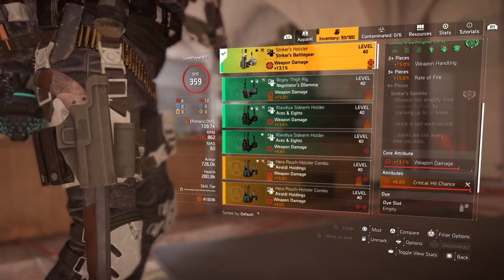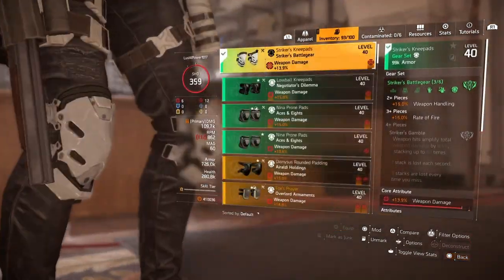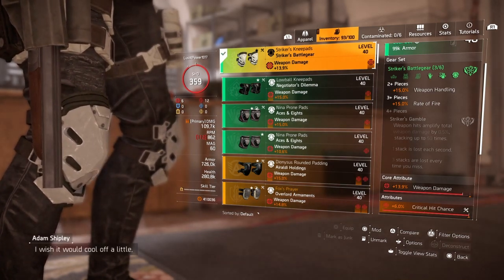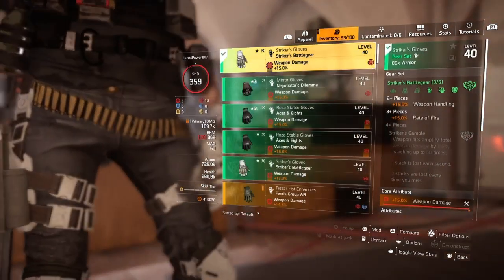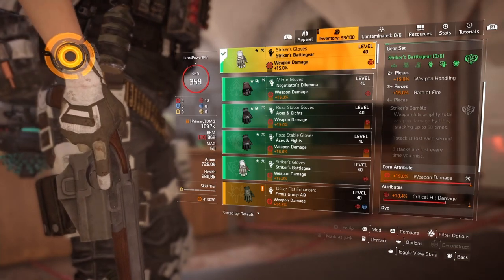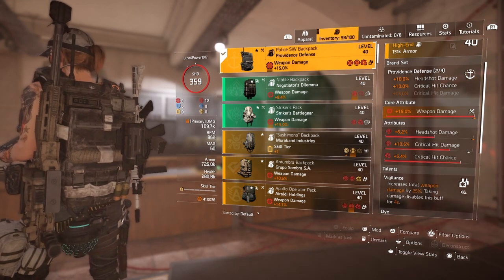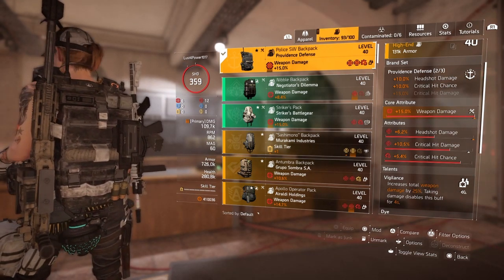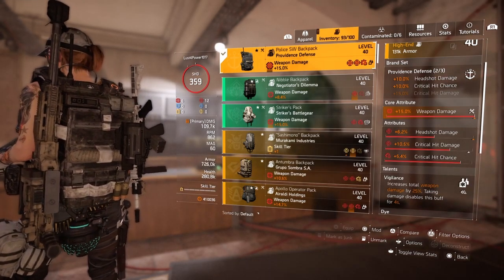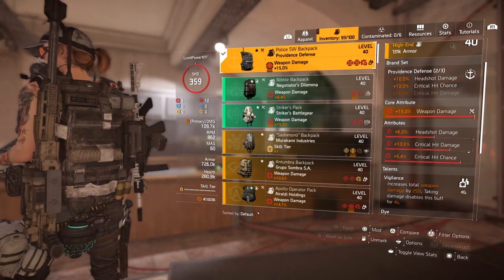We got one-piece Striker Holster — 13.1% weapon damage, 6% critical hit chance. Striker Gloves — 15% weapon damage, 10.4% critical hit damage. Providence Defense Backpack — 15% weapon damage, 6.2% headshot damage, 10.5% critical hit damage, and 5.4% critical hit chance. And we got Vigilance, which increases total weapon damage by 25% — taking damage disables this buff for four seconds.